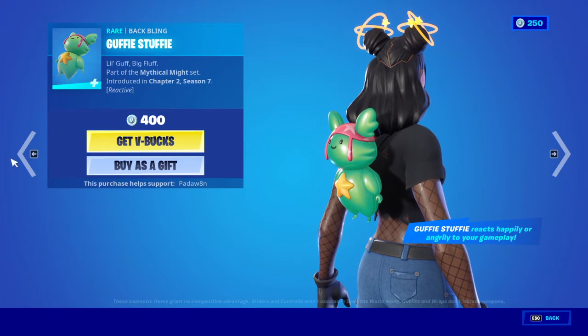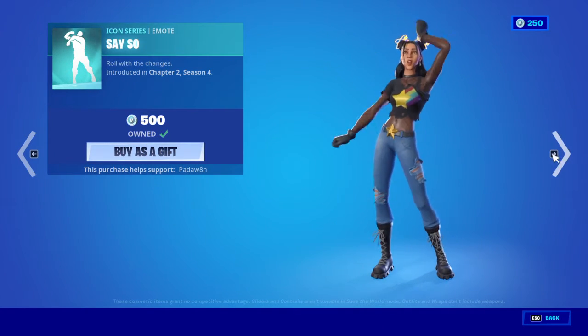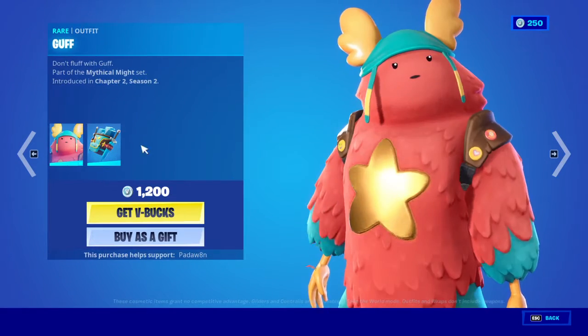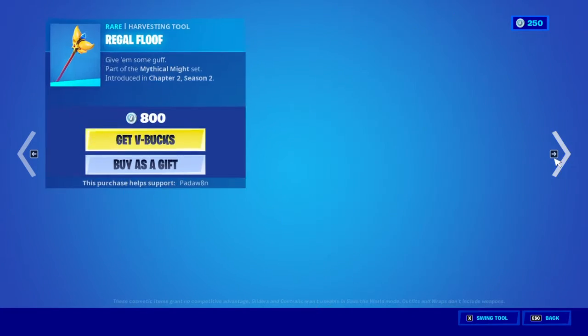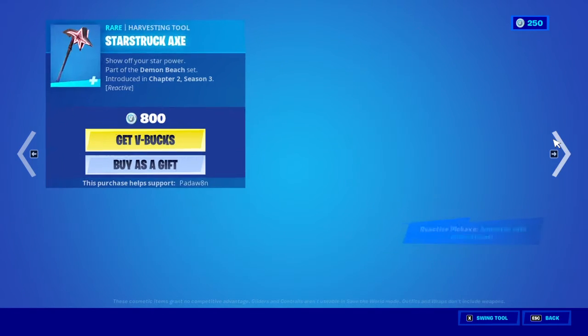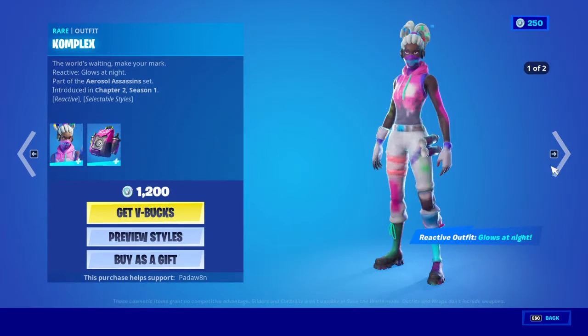I might have to cop that. Look at that, that's so cute. And Guff is back with the back bling Flufflepac. Regal Fluff, Surfed Witch, Star Power, Starstruck Axe.